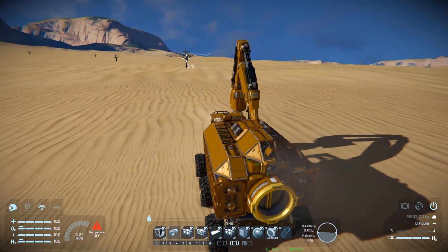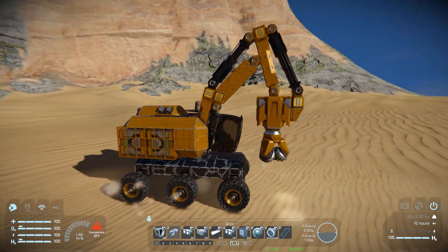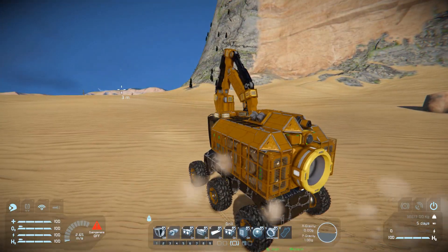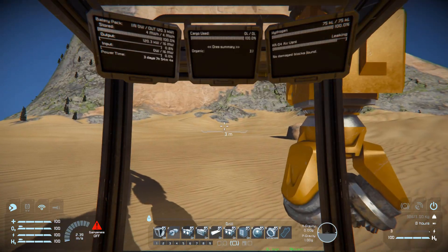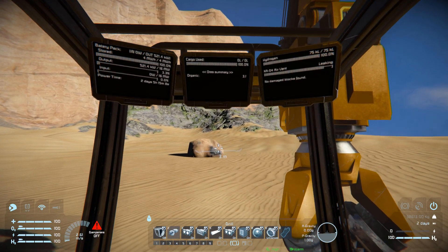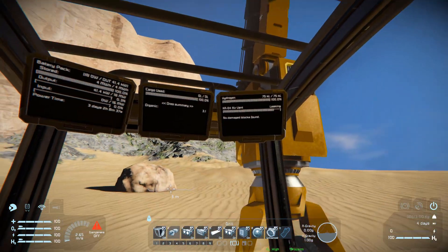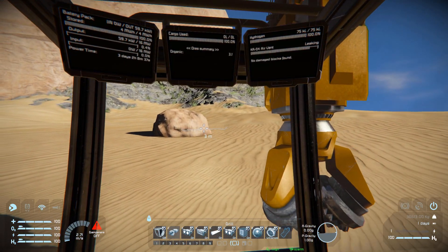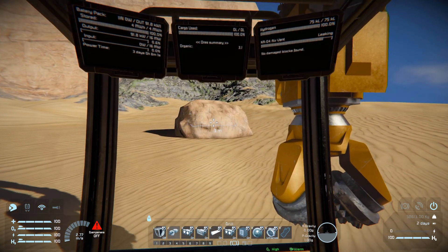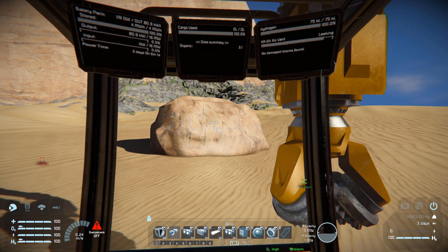Undoing the parking brake, we move forward — this thing is exceptionally slow and behaves like a tank while turning, doing a full 360 on the spot. In first-person view we've got air vents, hydrogen, cargo use, and battery indicators at the top of the screen with a good view of the arm. One thing this vehicle is missing is an ore detector, so you'll have to just see what you get.